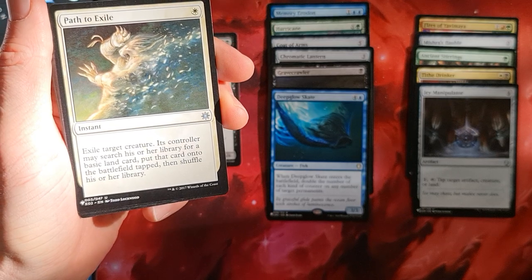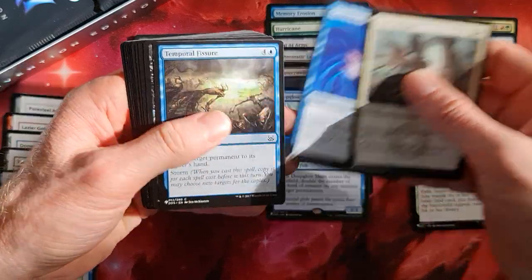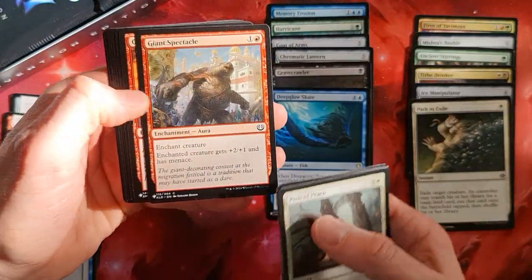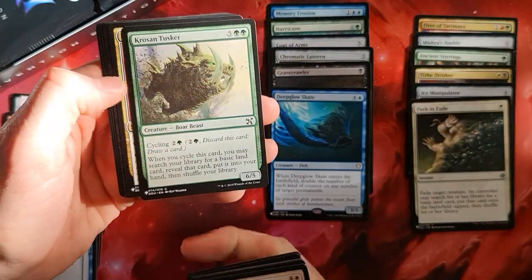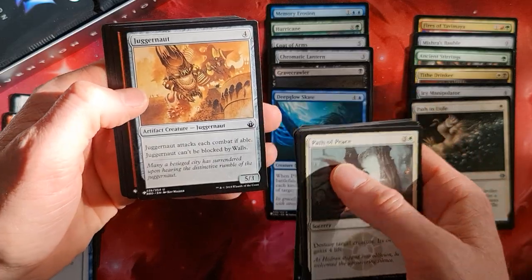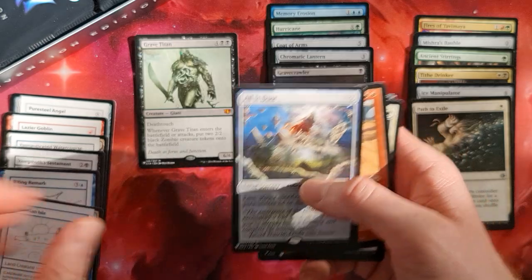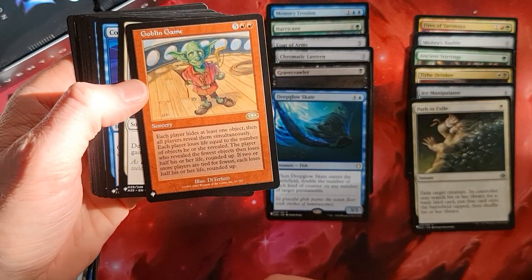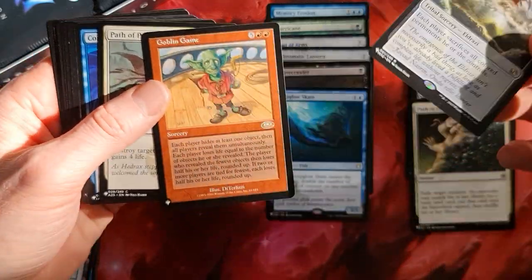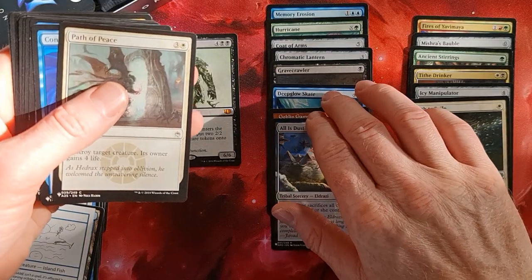Path to Exile — I don't even know which edition this is from — still very good. Condescend — cool card. We've got a Painful Lesson, Giant Spectacle, Undo Giant, Cross Tusker, Kiss of Amesha, Juggernaut — old school card. Goblin Game and an All Is Dust — very nice! Those are two very cool cards, especially the Goblin Game, very very old school. It's around the time where I started Magic for the first time — really really like these cards.